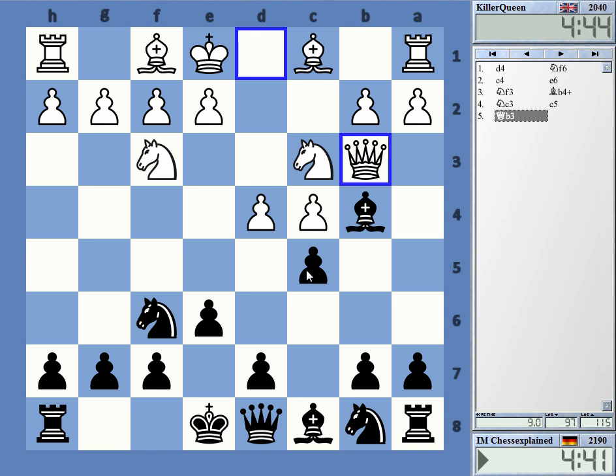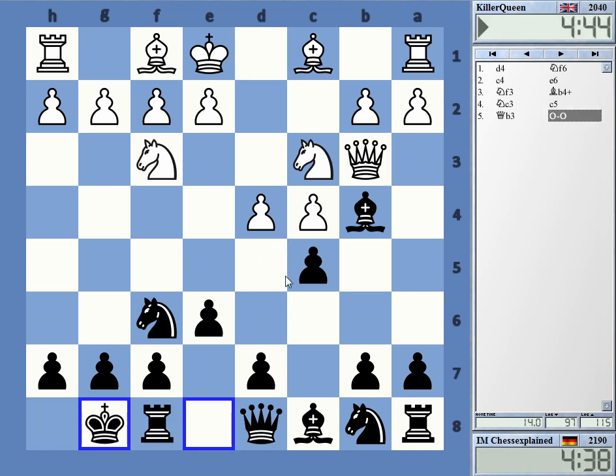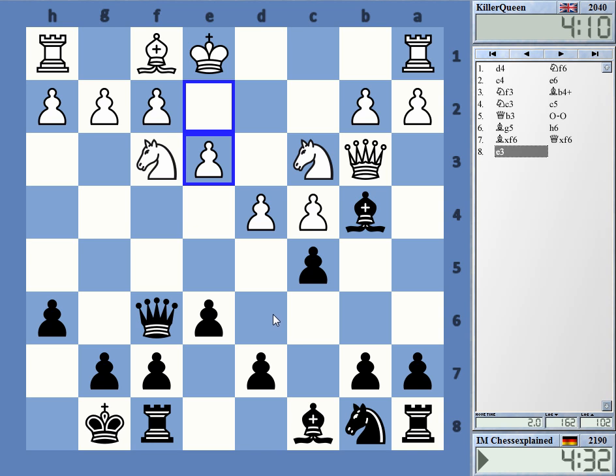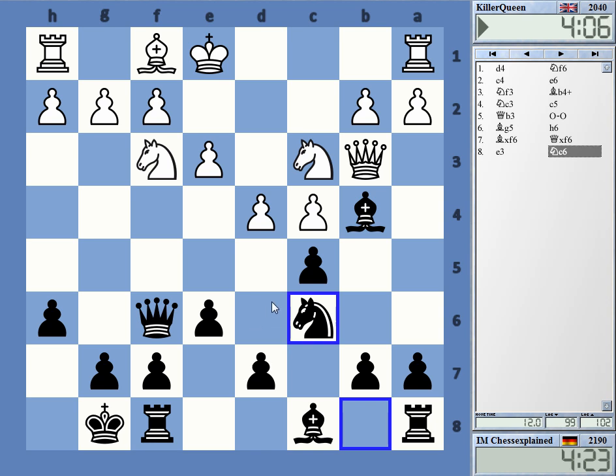I don't want to spend lots of time even here. After the capture I'm going to play knight A6 — give me the bishop pair or not. This pre-move, it's really funny, such a big decision. He gave me the bishop pair. Knight C6 or... there are multiple ways to go here, maybe getting some pressure directly on D4.